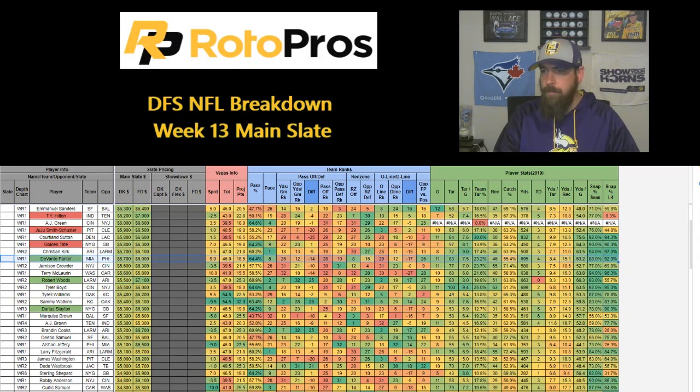Going to want a lot of exposure to this game — third highest total on the slate against the number one and number two teams in terms of pace, so it's a fast-paced game. The Cardinals have allowed the sixth most receiving yards and sixth most fantasy points per game to wide receivers. Next up, Devantae Parker going up against Philadelphia. He's right up there in points per dollar, especially on FanDuel at $6,000. I'd probably lean Woods more on DraftKings and Parker more on FanDuel.